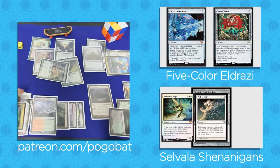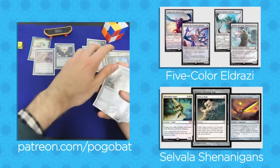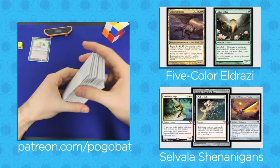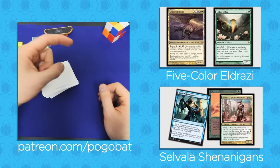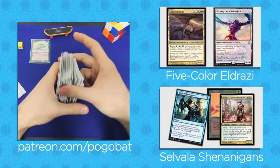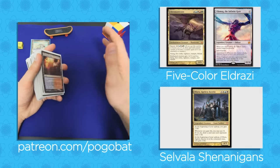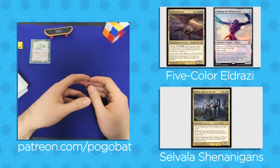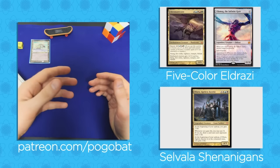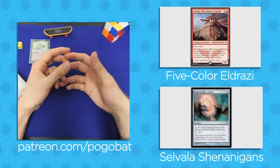So there you have it, ladies and gentlemen: Chromat, mono-green with a blue sub-theme, splashing black, white, and red, Azusa hidden commander, lands deck. Say that ten times fast. I'm excited to play this deck in the next episode of Candom Tactics, a podcast I've started with some friends. Basically, the idea is we play a game of Commander, don't record the actual game, take copious notes throughout, then come back afterward and discuss in detail our plans at any given moment, what our opponents were thinking, and lines of play that might have been more optimal. I think there's a real vacuum in EDH media for content talking about strategic insights gleaned from specific games. So check it out, let me know what you think. I'll see you very soon. Bye.